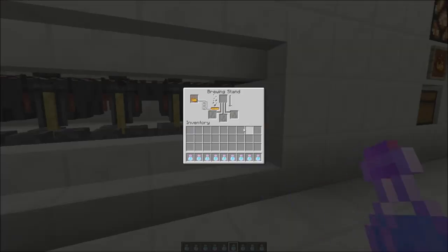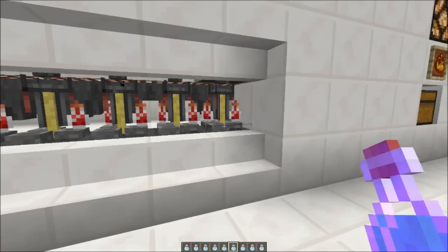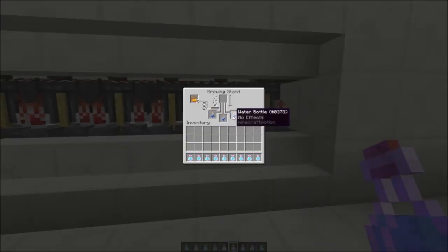The system will also add some blaze powder - if the top left slot is empty before brewing, it would distribute a blaze powder. Water bottles are also sent to the system.